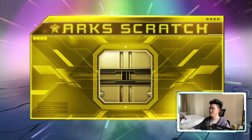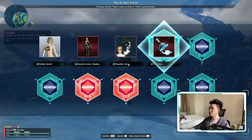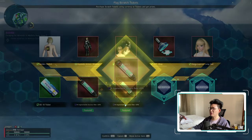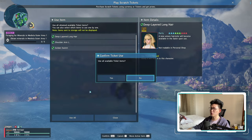The first 10-pull is a rainbow — very nice, I think I saw two rainbows. We got a golden switch, Kunoichi armor, a stamp, 10 star gems, 20% augmentation aids — very nice — and another 10 star gems. So 20 star gems so far, not bad.